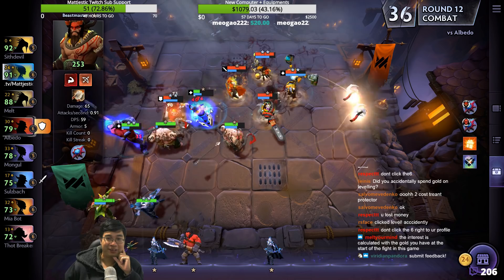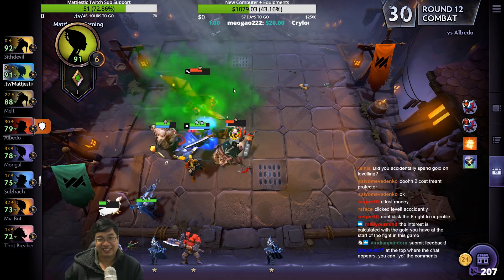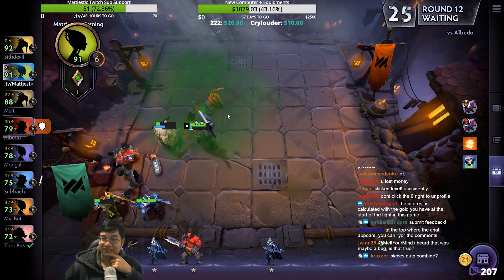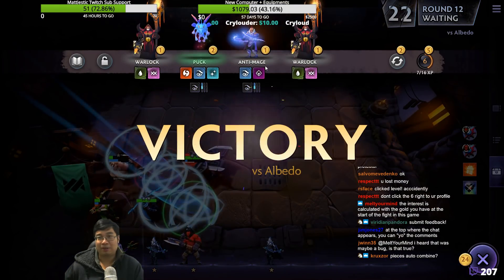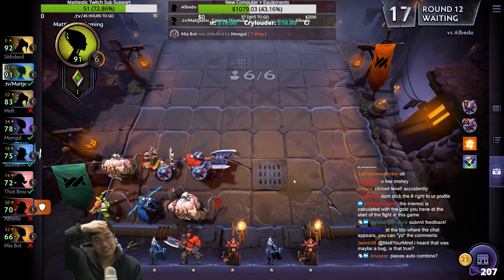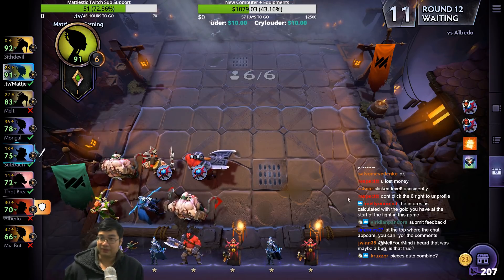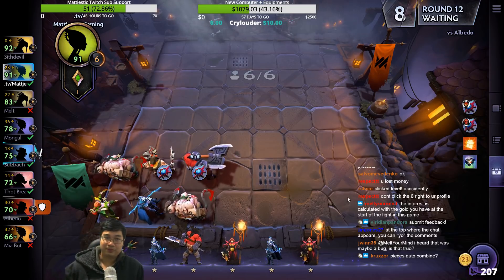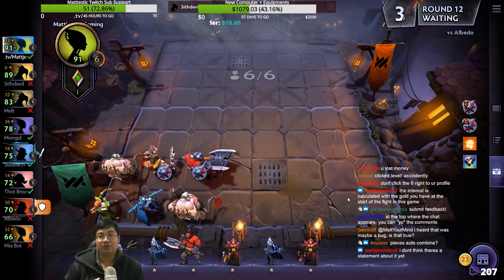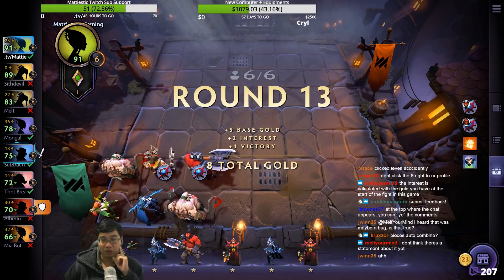Look, Beastmaster gonna swing really fast — he never got to swing. We found a Shadow Shaman. A random dragon appeared — we got it! Auto combine, yes — the auto combines, my friend. It does auto combine. I love the item aspects of Underlords because that's the difference — you can pick different items and tie them into your build.